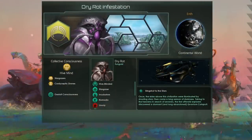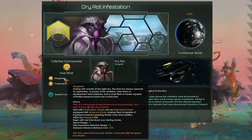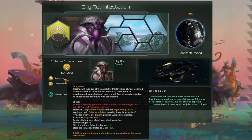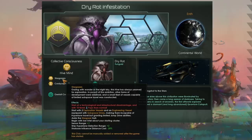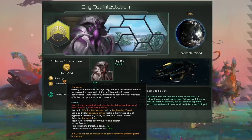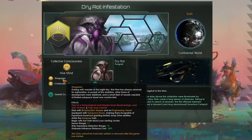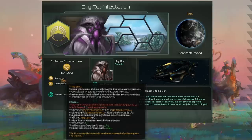Today we're going to be making use of the brand new Stargazers civic to become a dry rot infestation throughout the entire galaxy. This is one of the new civics from Stellaris: First Contact, and it is one of four civics that allows us to start with a different type of FTL than normal. We'll also get a whole bunch of other bonuses that will allow us to steal lots of systems in key strategic locations across the galaxy.